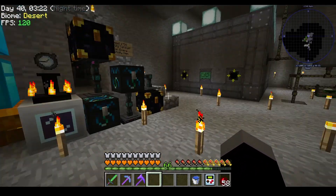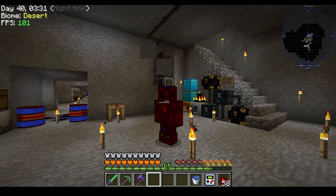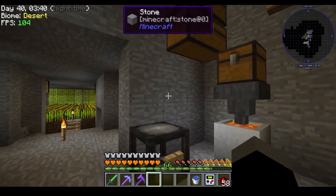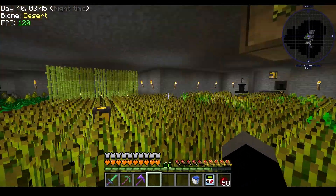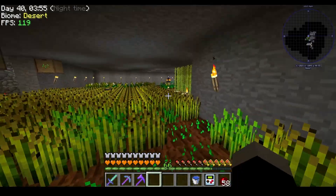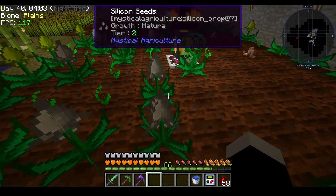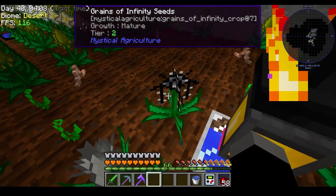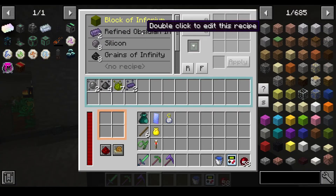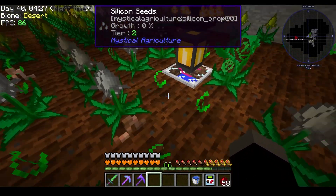That's really all that we've done. I did make these harvesters — wheat seeds are being piped into storage, and same thing over here with inferium essence, silicon, nature essence, and grain. A lot of those are actually becoming blocks of etherium, refined obsidian, silicon, and grain. So lots of updates to the base overall.